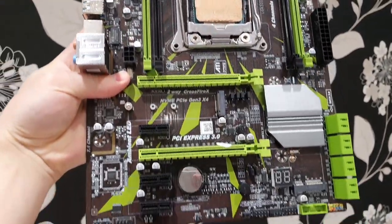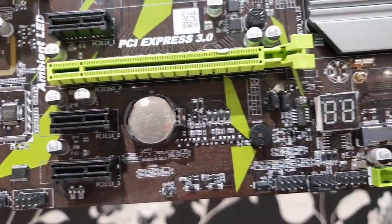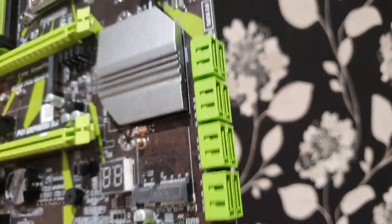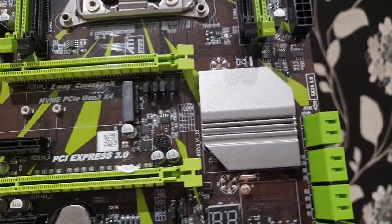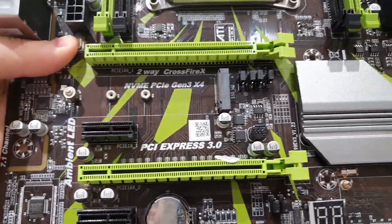The motherboard is PlexHD X99, also known as the ETH miner board. This is a very good motherboard for its price — I already have a video about it on my channel. It supports boost hack or unlock turbo boost. There is also another version of this motherboard supporting DDR3 memory RAM, so you can take that one as well.